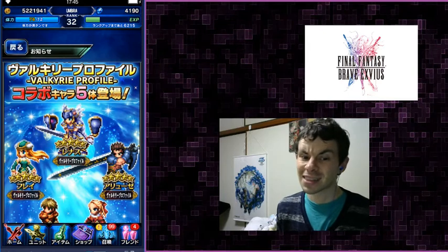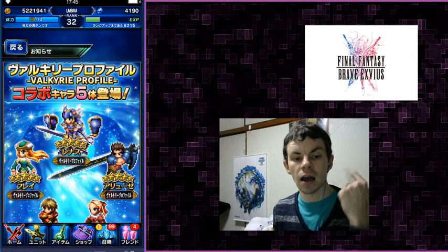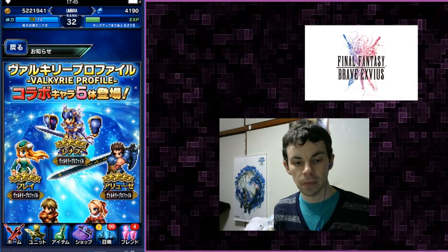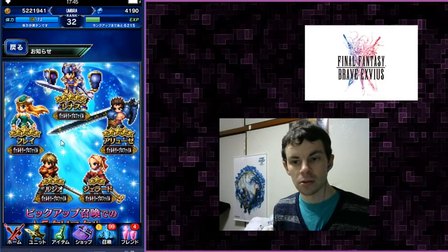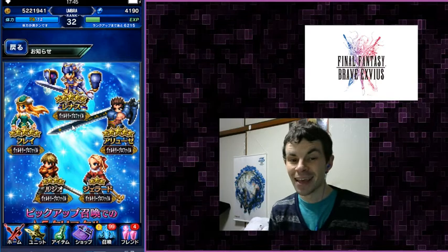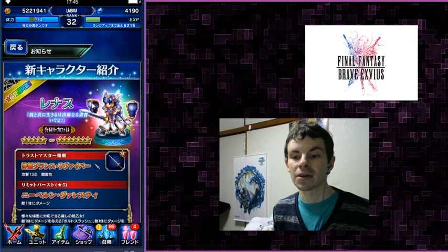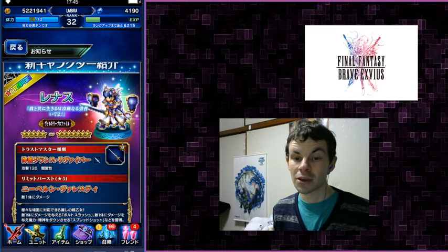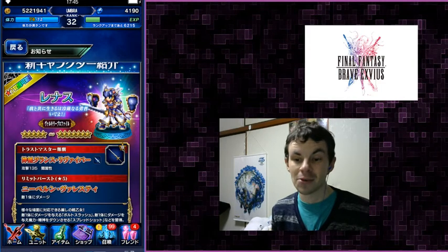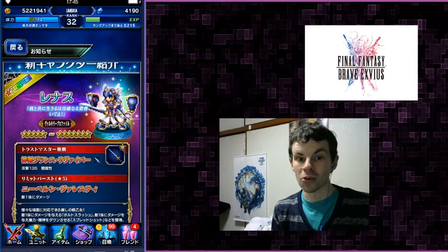Let's talk about it and see if these units are any good. Who are the units? We have Lenneth, Arngrim, Freya, Lucian, and Jolanda. Look at how pretty they are. Something you'll notice right away is three five-star base units. Be very afraid, because three of these are five-star units — they can go to seven-star with super TMRs. So if you want to complete the collection, you're going to be spending a good amount of real-world money, or you're going to be incredibly lucky.